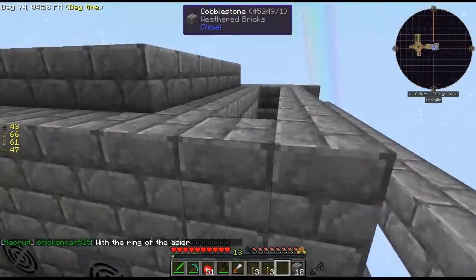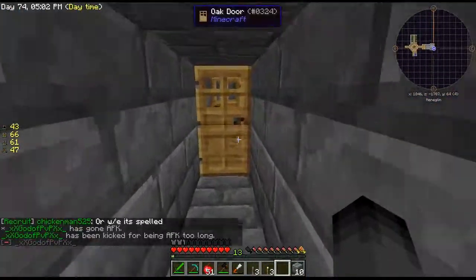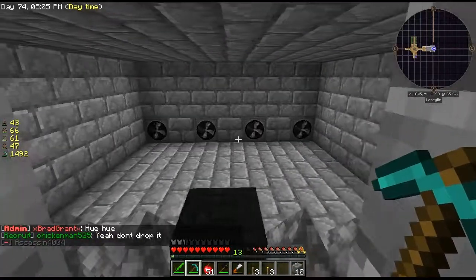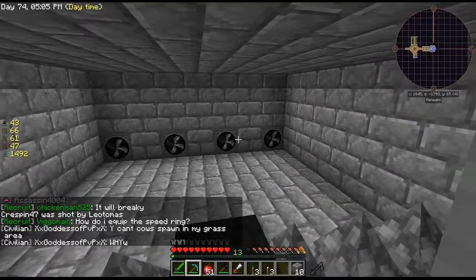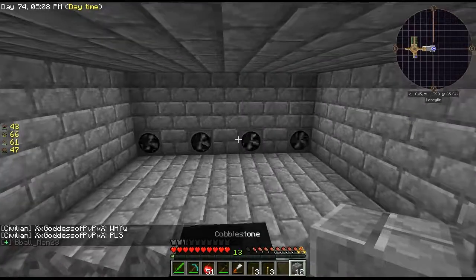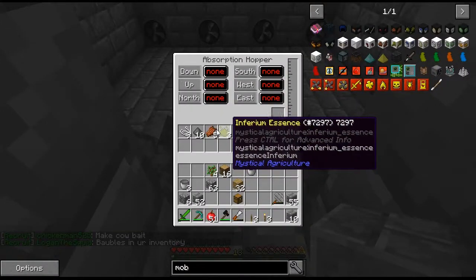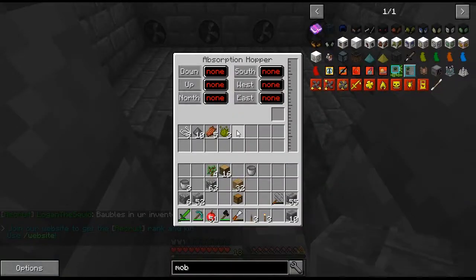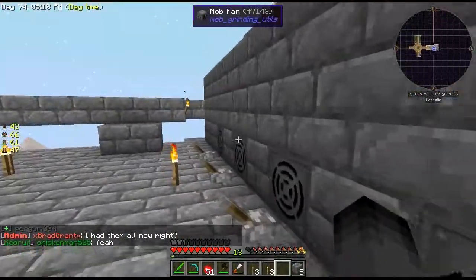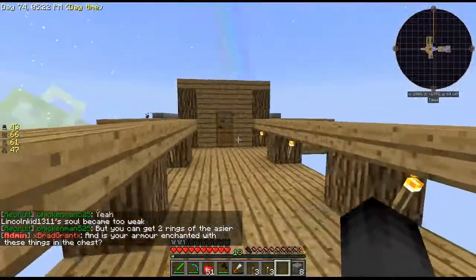All right guys, so I have finished the basic part of the mob farm. It's three blocks high so that we can get endermen too, because ender pearls are probably the most useful thing in this mod pack. It's really simple — it's seven blocks wide because the absorption hopper only goes out seven blocks. But we can always expand it, which is nice. I'm thinking about adding a huge thing above just to let more of them spawn in. I sat here AFK for about five minutes and got this — not too bad.